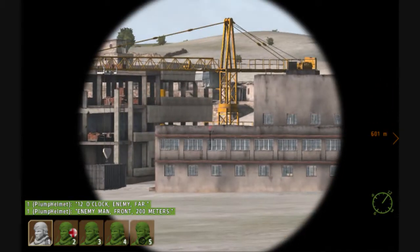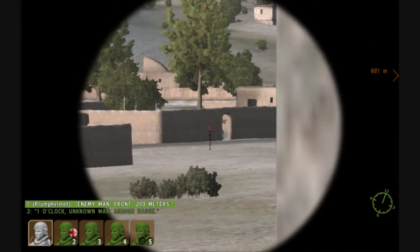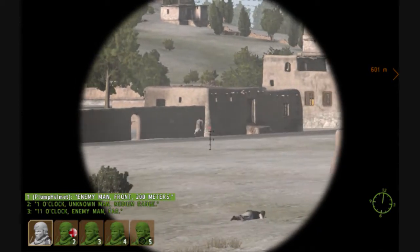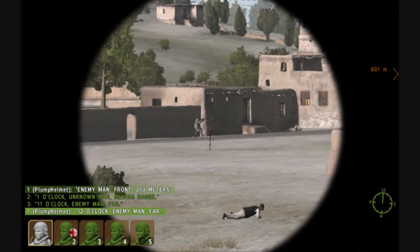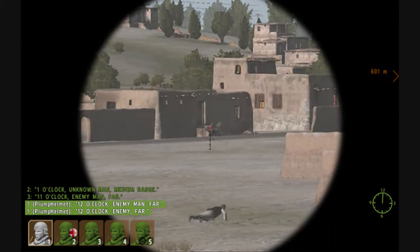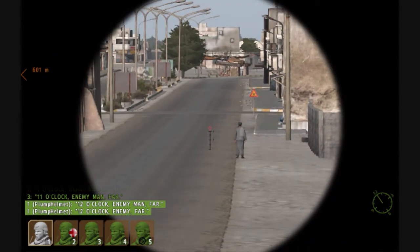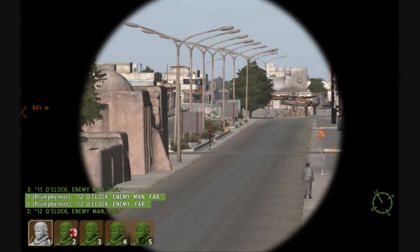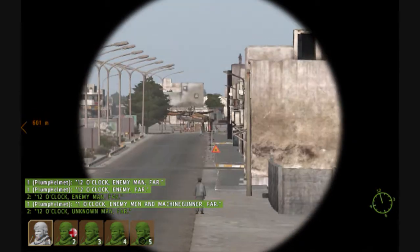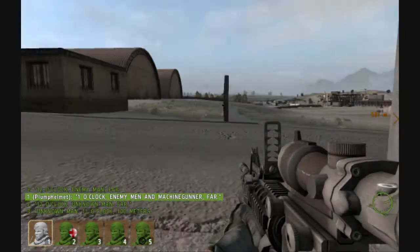Try not to get caught up with them. Watch my line of fire - there's a guy. Should have shot his hand off there. 12 o'clock, enemy man far. Come on, there we go. I think that doorway is clear. Long street ahead - got two civilians down there and a whole large group of people. I counted at least four, maybe five. One o'clock, enemy man and machine gun.